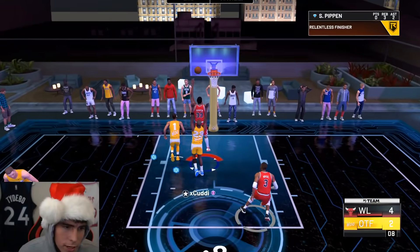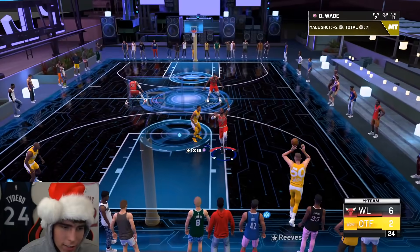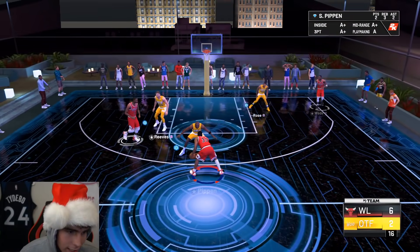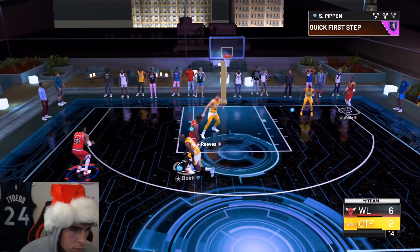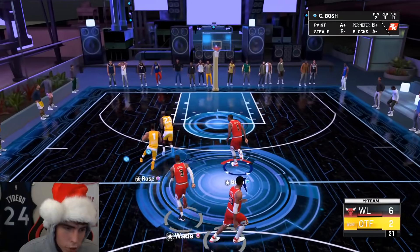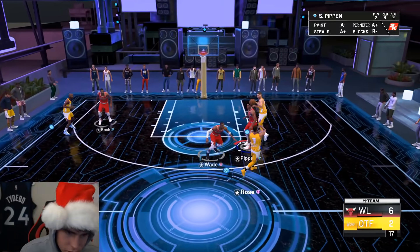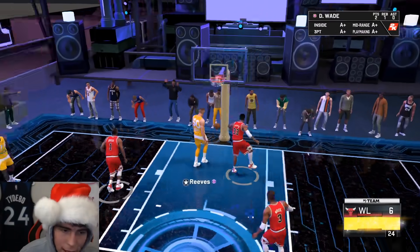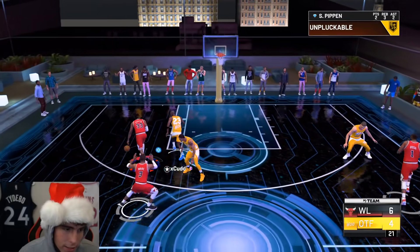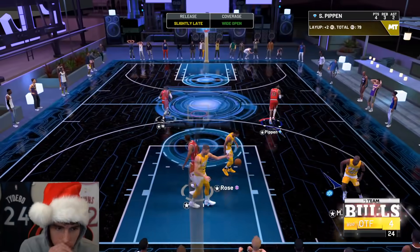Burst into the rim — easy one for Scotty! He has Hall of Fame quick first step, so he kind of reminds me of Grant Hill in that sense. I want to get Scotty involved. Slightly early — I just gotta get that release timing down. Once you put hot zone hunter and range extender and all those badges on him, he's just gonna be fine from three. I'm not worried about him shooting the ball at all.